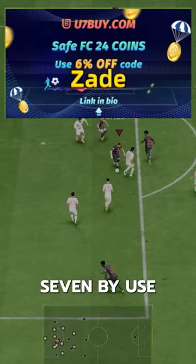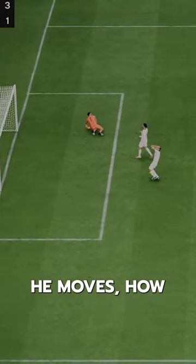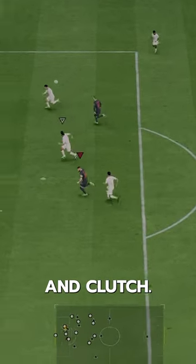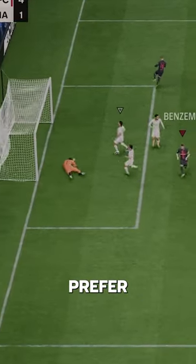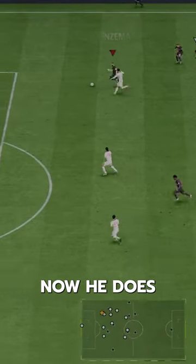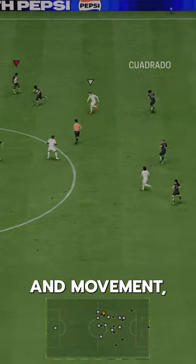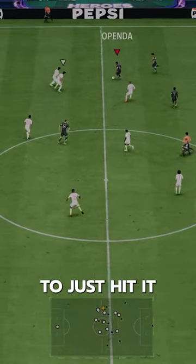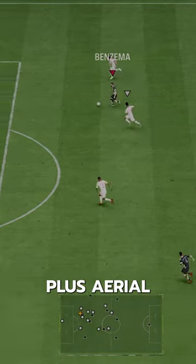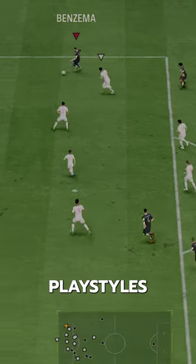If you need coins, go to u7buy and use code Zade for six percent off. Now this is a proper striker right here — the way he moves, how he can body people off, and his finishing is just quality and clutch. I certainly prefer the five-star weak foot over five-star skills because of the way he plays. He does get involved in the build-up a lot, and he's got really good positioning and movement, but I prefer to just hit it from anywhere with him. He's got a top-tier strike, finesse shot, aerial, trivela, and dead ball — he's got a lot of shooting play styles in his locker.